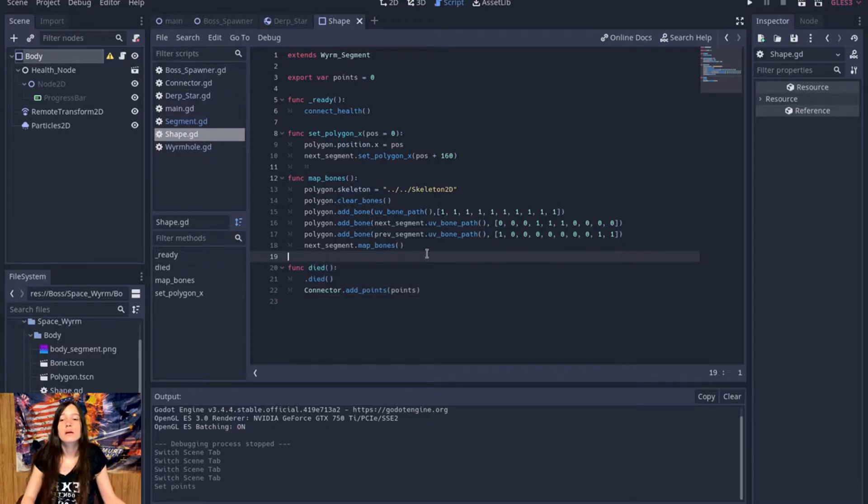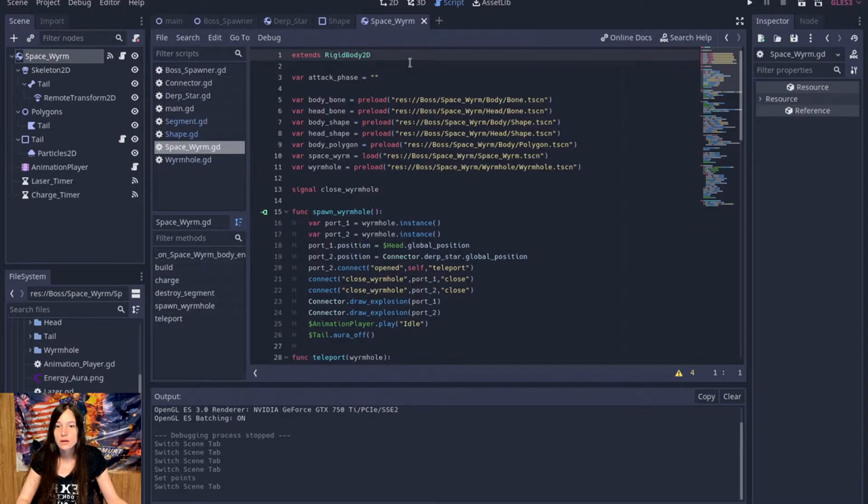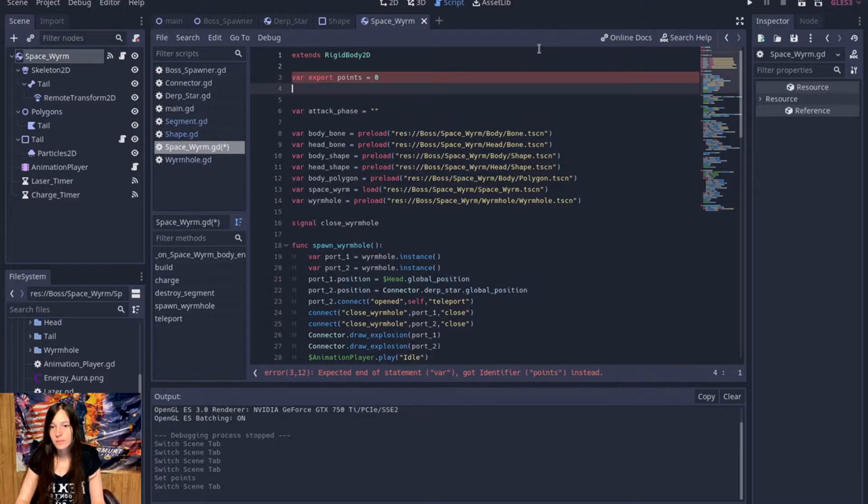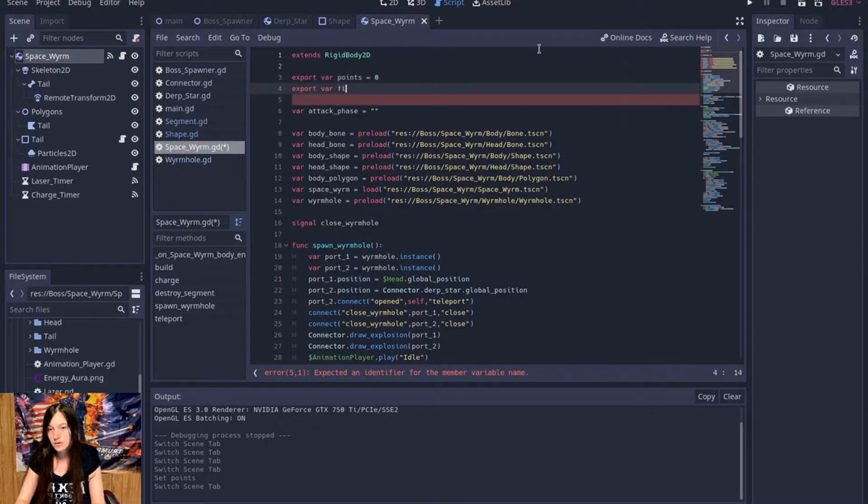And then on the boss — the main boss — I'll add an export variable for points as well, for when you kill the whole worm, and then I'll add another one for when you kill the final worm: final_points, will be zero.